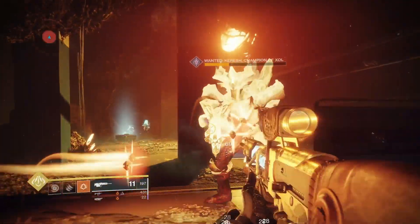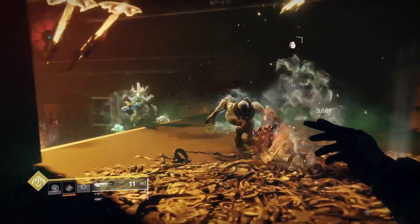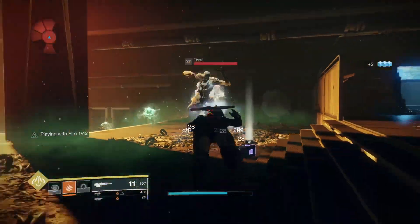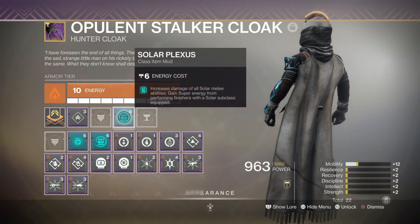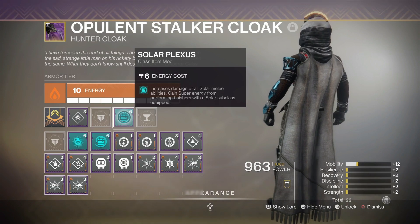So you can keep spamming knives on a boss. Keep doing your Gambler's Dodge because one of the mid-tree solar perks drastically increases your dodge recharge rate whenever you damage targets with your knives. And don't forget, you can use Solar Plexus, which is the seasonal artifact perk you can put on your class item — put it on your cloak and get 50% bonus damage.